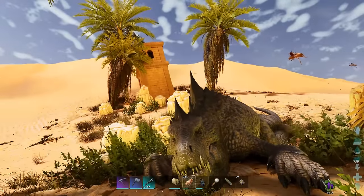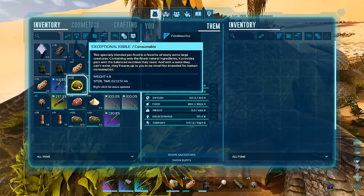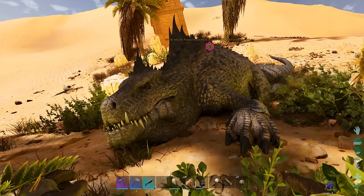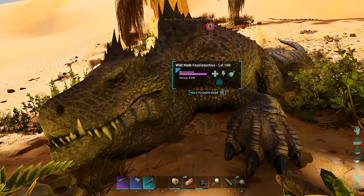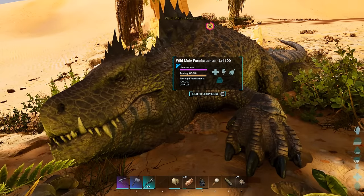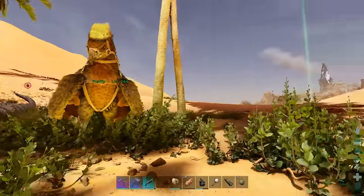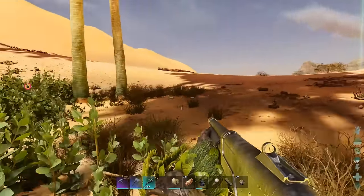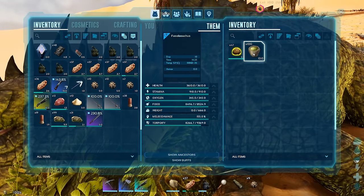Now you're just waiting for it to get hungry so you can feed it. Its torpor goes down slowly - it likes exceptional kibble, extraordinary kibble one above it, or mutton if you don't have any kibble. It's eating the first one and the taming bar has jumped up a lot - but remember I'm on 10x taming so it might be different on your server. Stay on guard and wait for it to get hungry again. Feed it narcotics like every other tame if the torpor bar ever gets low to keep it knocked out.